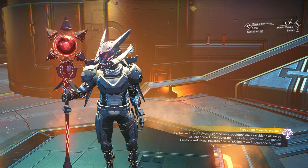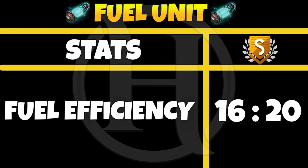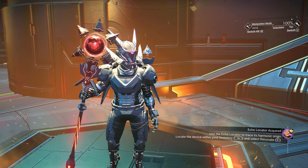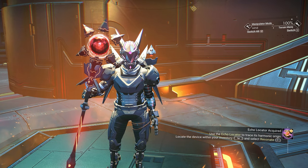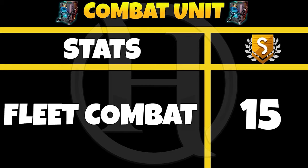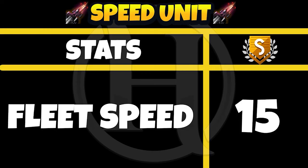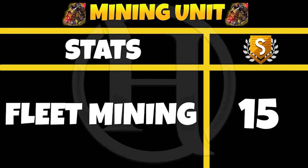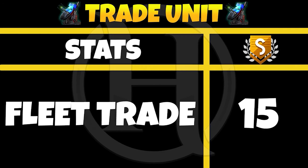The next upgrade I'm going to talk about is the fuel unit. The S class upgrade for it: the minimum is 16 and the maximum is 20. We've explained 2 upgrades now. There are 5 more, but all 5 have the same stats. The compact unit is always 15 for S class. The speed unit S class upgrade is 15. The exploration unit upgrade is always 15, the mining unit upgrade is always 15, and the trade unit is always 15.